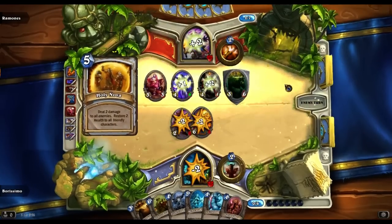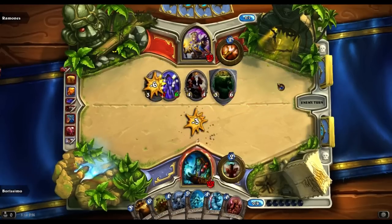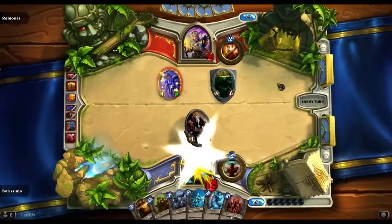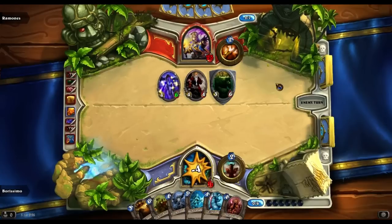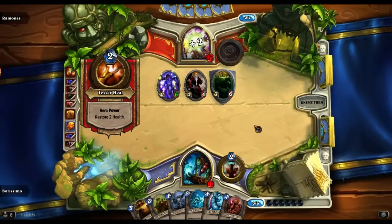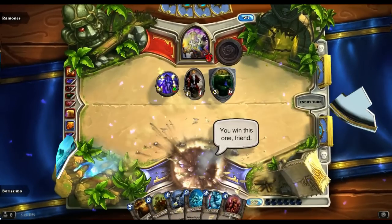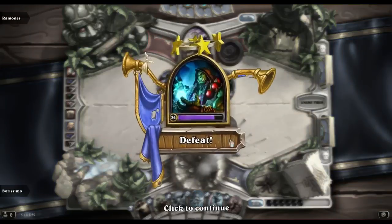He's got a Holy Nova — heal up his dudes, get the Mind Control tech to kill another creature. And I'm battered low. This is idiotic. We're just gonna go ahead and concede, and that was some dumb bullshit. So, yeah, that happens in Hearthstone sometimes. Can't let it get to you. Just gotta concede and move on to the next game.